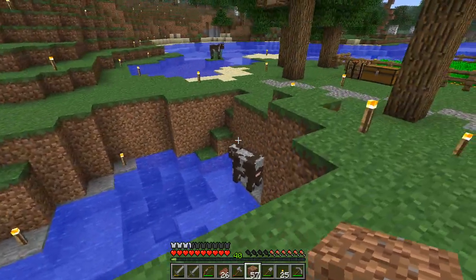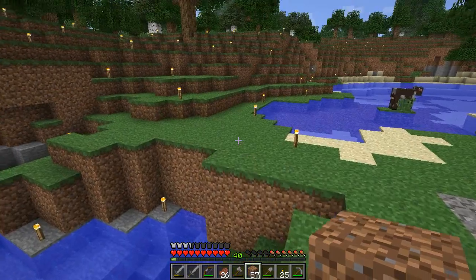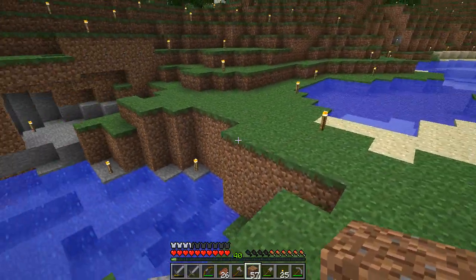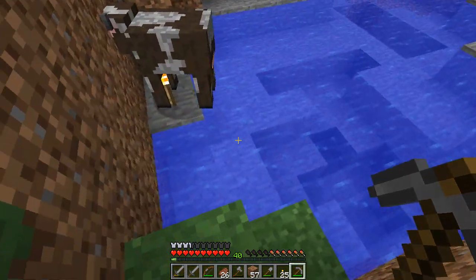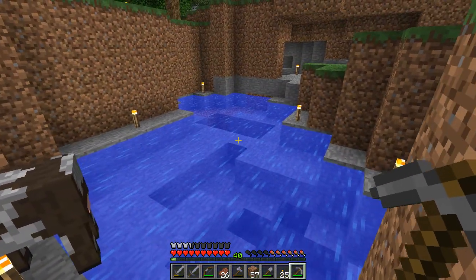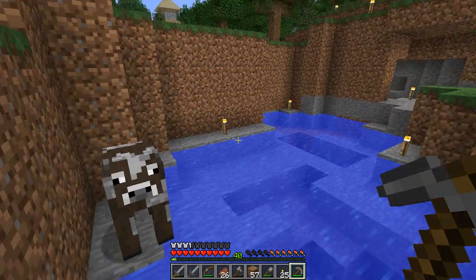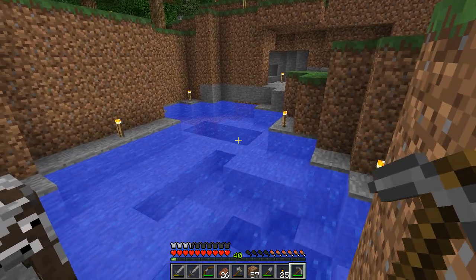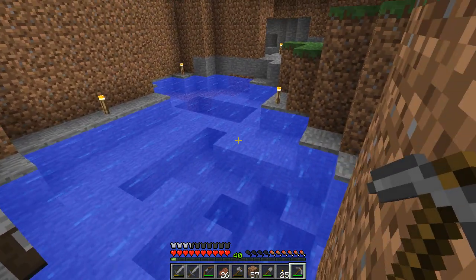Today we're going to work on this — we're going to make this into a kind of swimming pool or swimming pond kind of thing. We're going to put a bridge over it and put a little waterfall here. The first thing I'm going to do is dig up all this stone and replace it with dirt or sand. I'm going to do that off camera because it's going to take a little bit with stone tools. I'll be right back when I have that done.